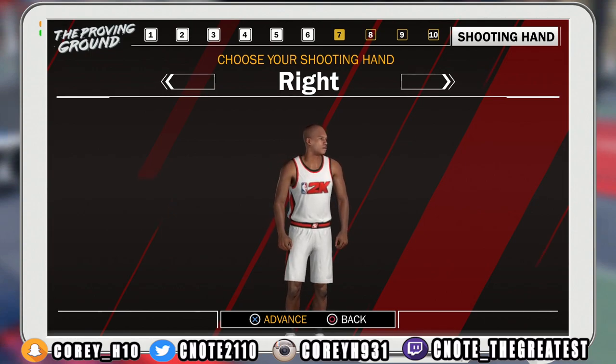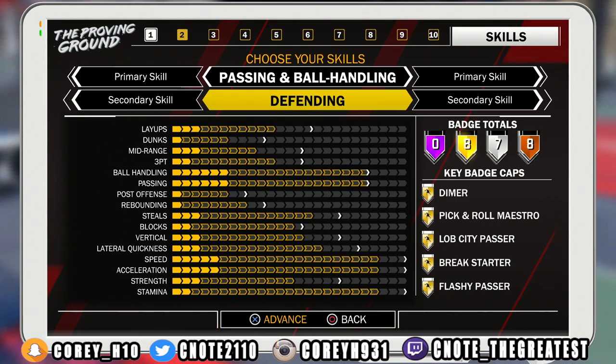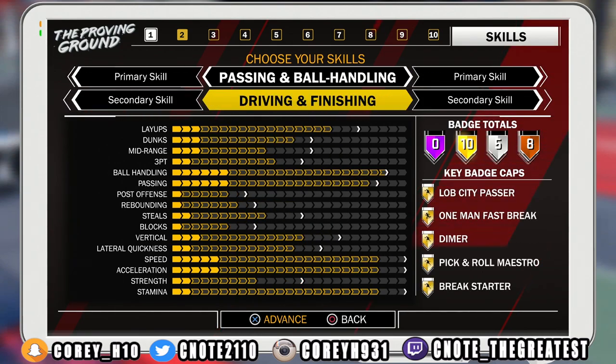Now let's get into the second build, which is a little bit different. For this one, the first primary skill is Passing and Ball Handling, and the secondary skill is Driving and Finishing. Look at the attribute stats — ball handling is A1, and passing is A1 as well. Remember when I said LeBron is somewhat of a playmaker? This build will actually allow you to become a playmaker. You'll be a bit taller so it's going to be cheesy, just like the point forwards in NBA 2K17. Your layups and dunks might not be as high, but you can still finish around the rim.